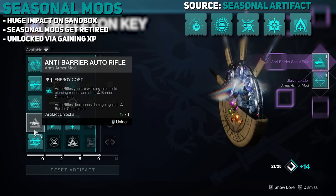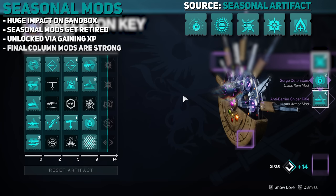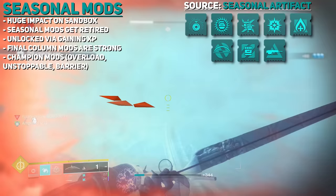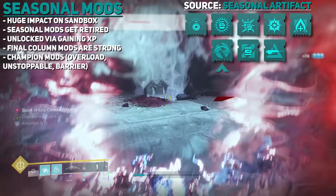Columns unlock when you've unlocked a certain number of mods in the previous columns. Back in the day, you could only unlock a limited number of mods, and resetting your artifact to swap was extremely expensive. The most powerful mods are often found in the final column and are usually staples for builds. The seasonal mods are also where you'll find the current season's Champion Mods, which give specific weapon types the ability to stun one of three champion types: Overload, Unstoppable, and Barrier — you need to know these three types to play end-game PvE content.